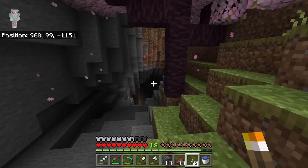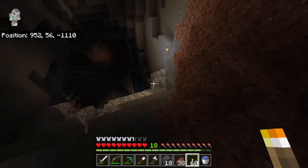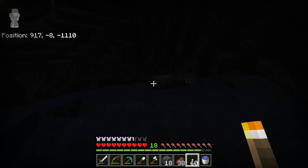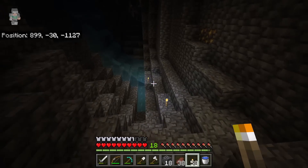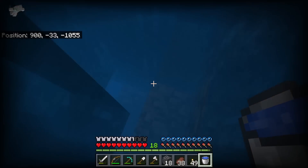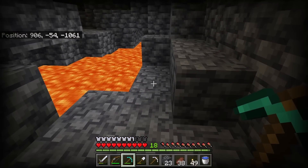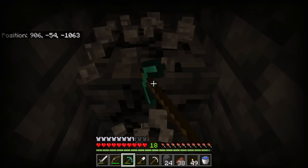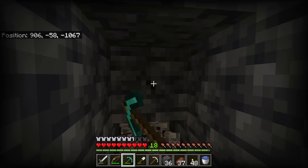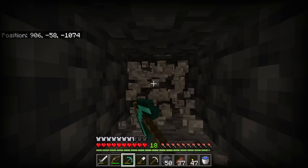I want to create the mine somewhere near my base. I want to get down to a really low level so I can have a better chance of finding diamonds. Instead of strip mining, I plan to do crawl mining. That will allow me to find diamonds more quickly. To start crawl mining, I'm going to need to dig some blocks and place some water.